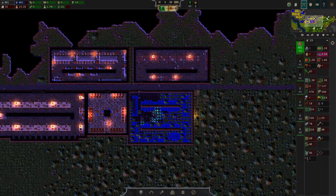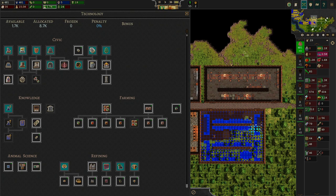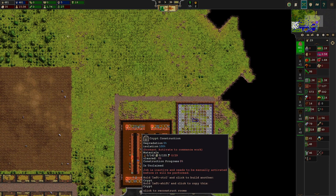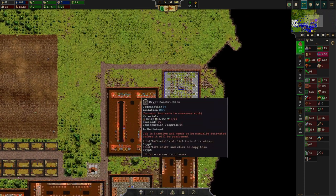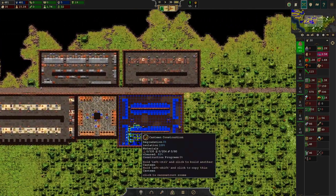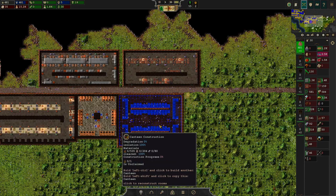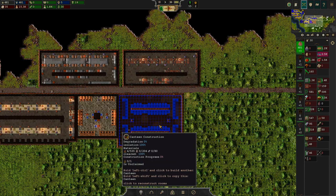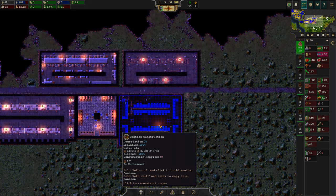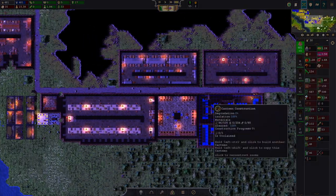Next we're going to activate the canteen construction. The other big service building we're going to bring up next is the bathhouse. The bathhouse and the crypt have a very similarly heavy impact on your society. But until then, nothing is going to be possible before we have imported those gemstones.